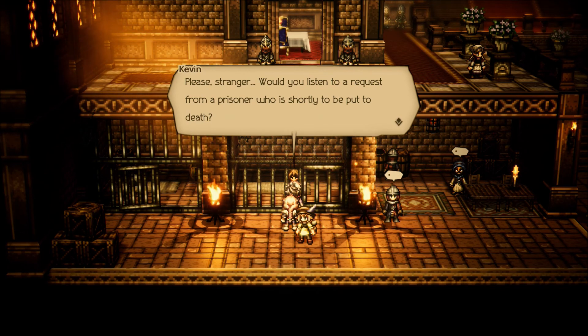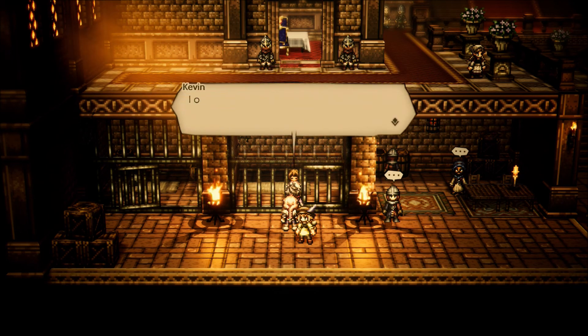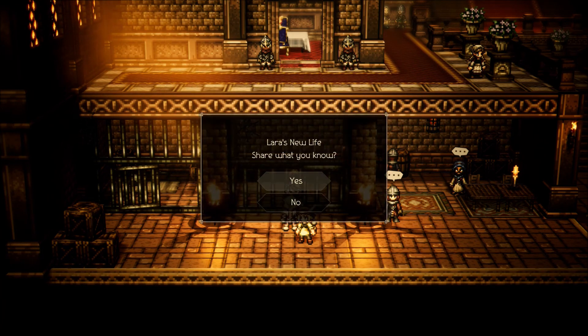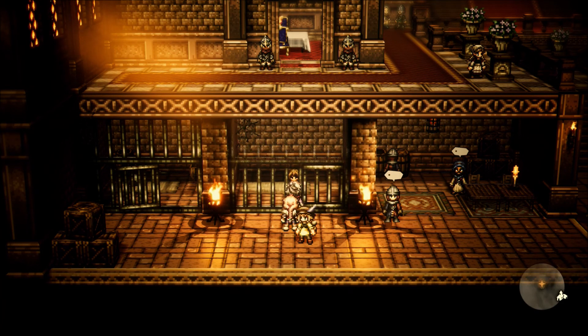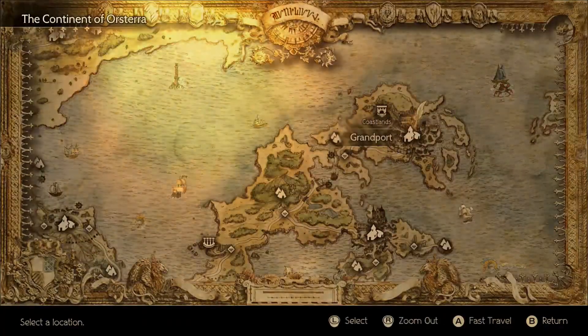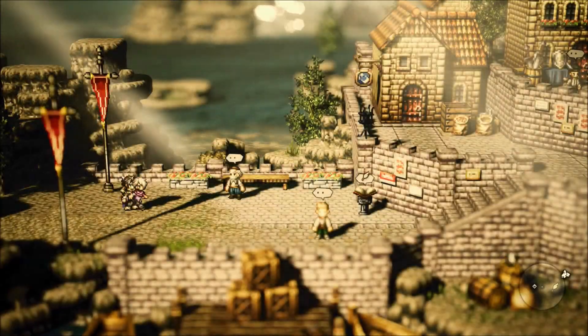Please stranger, would you listen to a request from a prisoner who is shortly to be put to death? I once had a woman I loved, a woman called Lara. I need to know whatever happened to her. Alright, so this is 'Lara's New Life' — I've already got that information. This quest is called The Prisoner's Plea and the information we need is over in Grandport, so let's head on over.